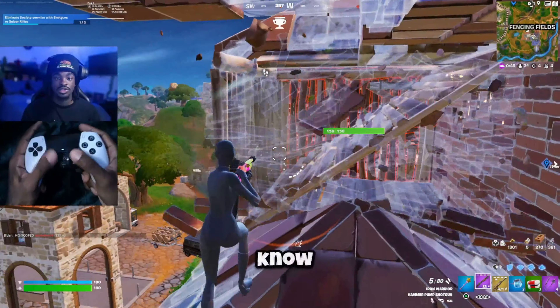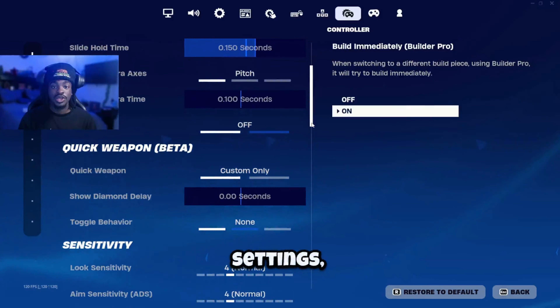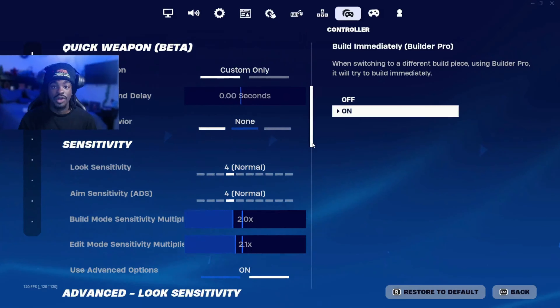Trying pro controller settings on console, and today I'm trying Mero's settings. I'm going to be judging these settings based on my ability to build and aim, and I'll let you guys know what I think. Here are Mero's controller settings, and my first thought was that they were super fast. I noticed I was able to move around a lot quicker and hit a lot more flick shots. Mero plays on a pretty low dead zone, but it wasn't that hard to get used to.